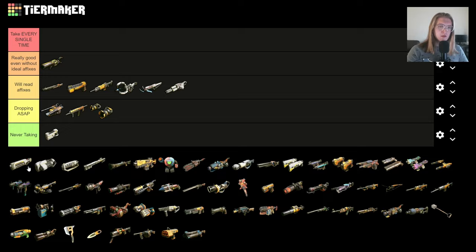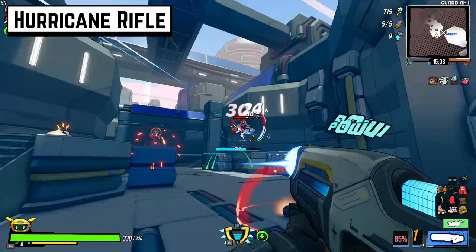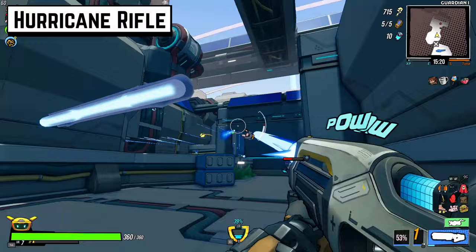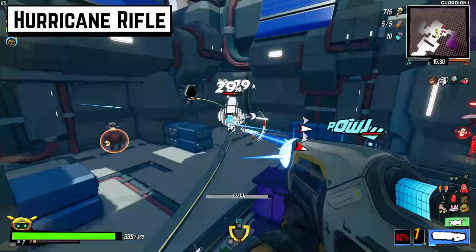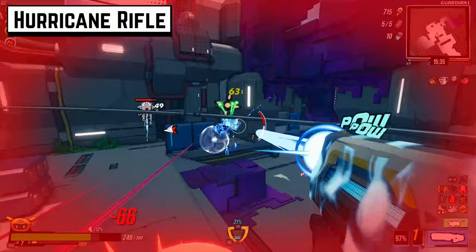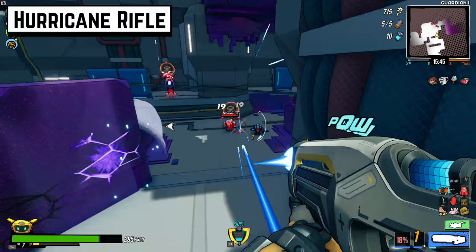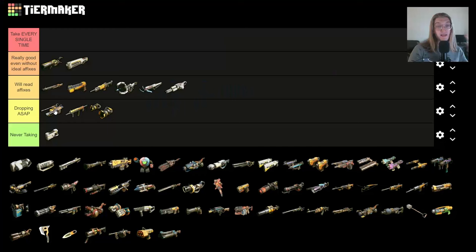The Hurricane Rifle is pretty good — it's the first one I'm kind of torn between tiers. I try to lean towards elemental-centric builds, and this weapon does that super well. It has higher base damage and doesn't give you the heavy movement penalty that the minigun does. A lot of the time I'll take it over something else — it's a low A tier. But without even middling affixes and good perks, it's probably not a pickup.